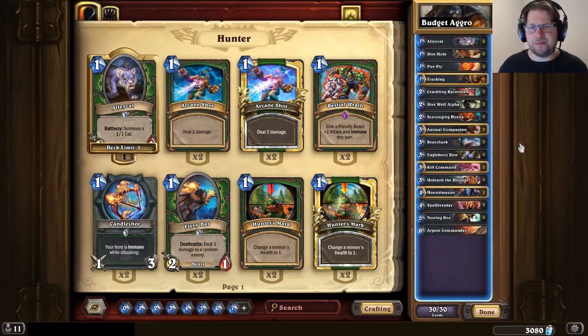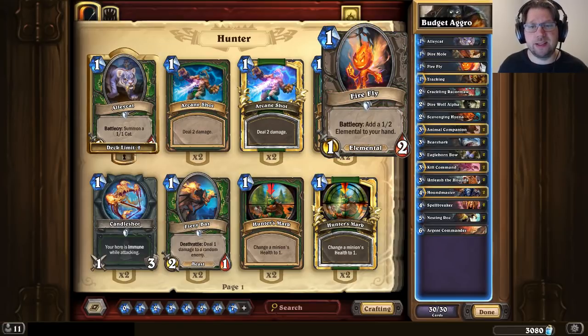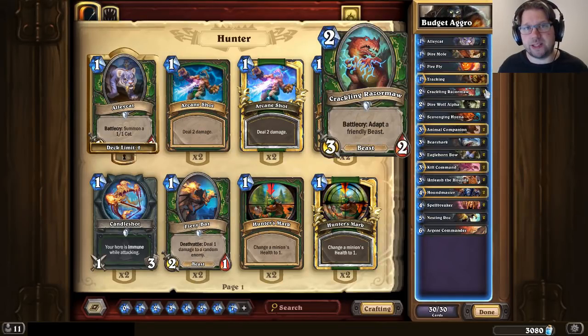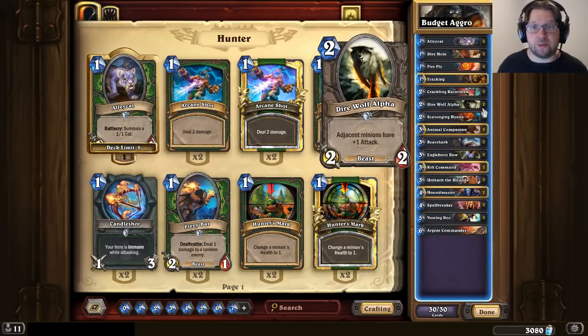The deck itself is a fairly regular aggressive hunter deck, so you're really trying to curve out. You have a bunch of 1-drops with Alley Cats, Dire Moles, and Fireflies. Then when turn 2 comes in, if you've been able to find a beast — which is Alley Cat or Dire Mole — then you can Razor Maw that, or you can kill it off and use it to buff Scavenging Hyena. But even if you don't have a beast on board, Direwolf Alpha helps all the 1-drops gain more damage.